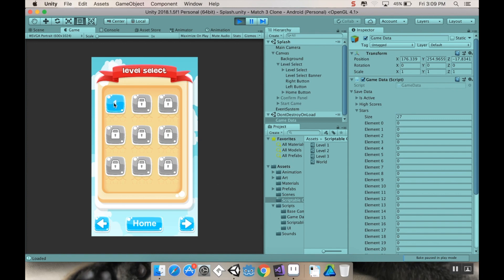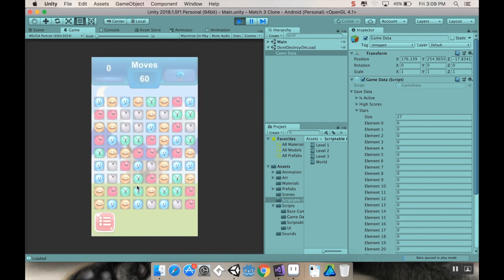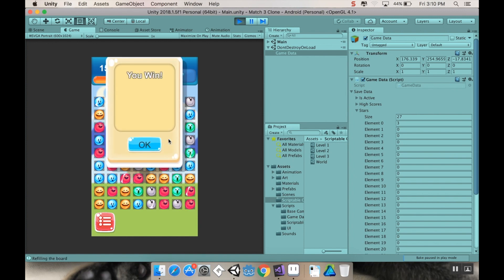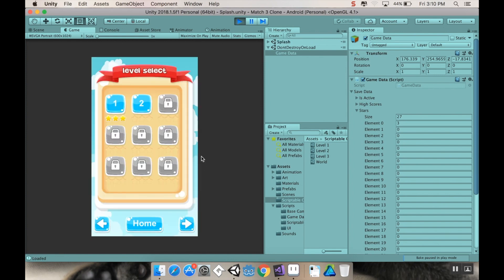Hitting play, we have the option to play level one. We'll click okay and play the level fast — just fast forwarding through so you don't have to watch me play terribly.